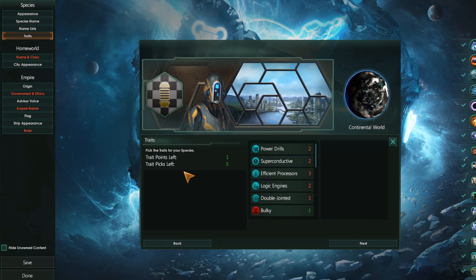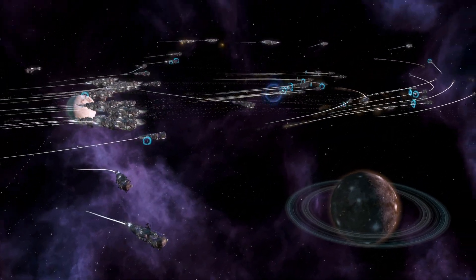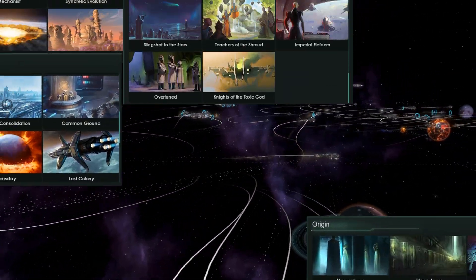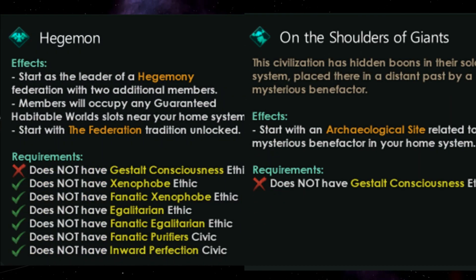When creating your empire, you get a variety of options to modify your empire the way you want. These empires can range from murderous, war-loving empires to peace-loving traders trying to make a megacorporation to get new goods. One of the most important parts of creating your empire is picking your origin, as it not only determines where your empire is located, but also what events and modifiers you will have later down the road.